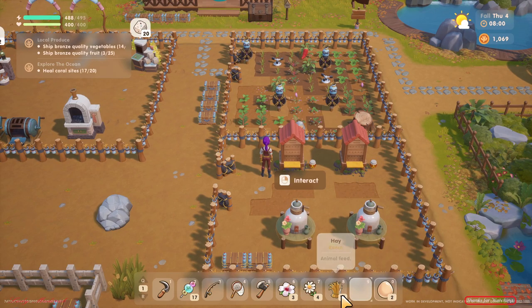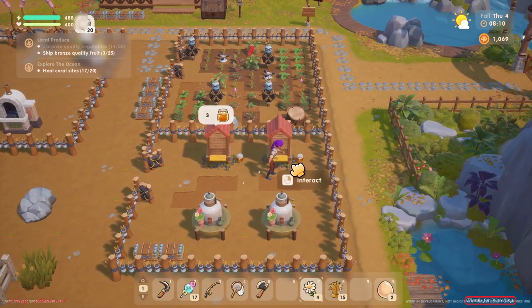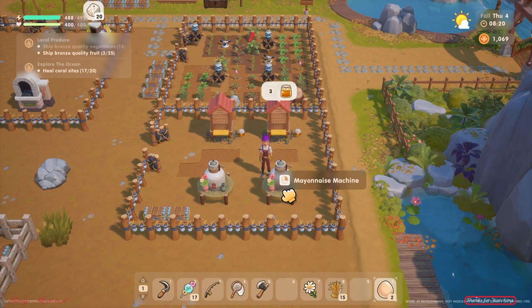Make sure you have different types of flowers and then put them in the bee house. It only allows three flowers. For the mayonnaise machine as well, don't mix the large and small eggs.